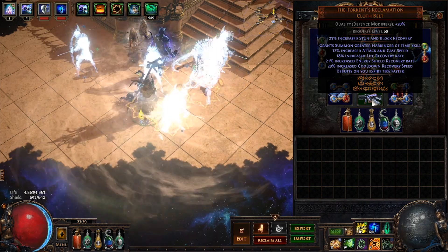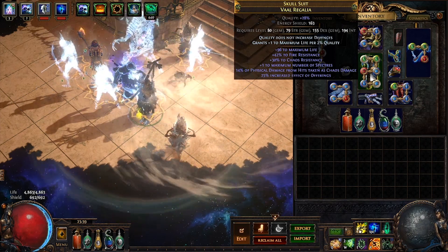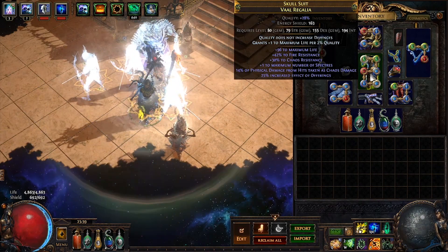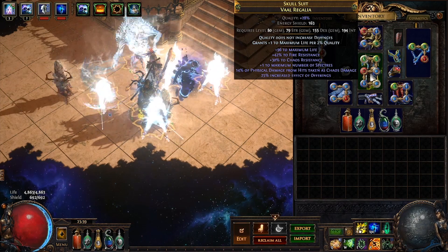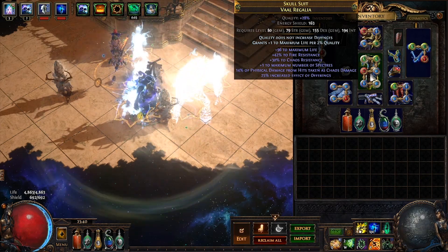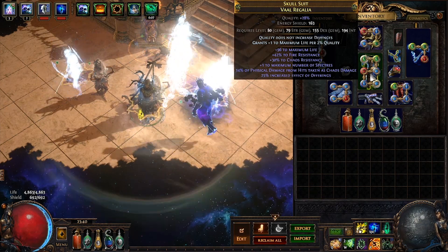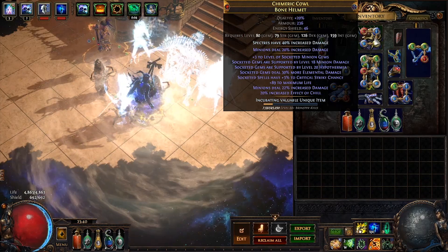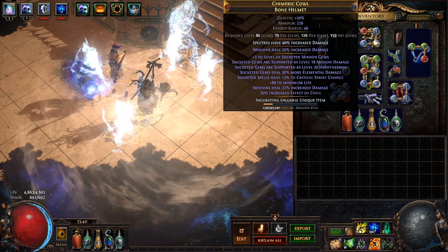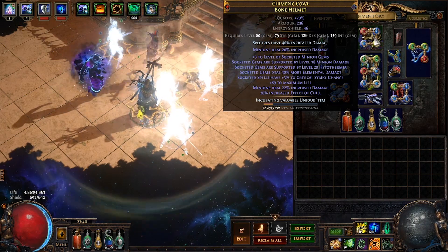Our armor is pretty important. We are using a 6-link Hunter Valor Garb with plus 1 to max number of spectres, increased effect of offerings, life, physical damage as chaos, and resists. The tier 1 increased offering effect is very important to roll on this piece in order to achieve a max block of 75% with glancing blows without investing any other points into block. For our helmet, we are using a 9-link bone helmet with plus 3 to minion gems, minion damage, hypothermia, lightning/elemental damage, spell crit, and life. We also have the Spectre's Heavy increased damage enchantment on it.